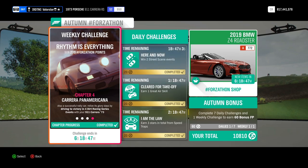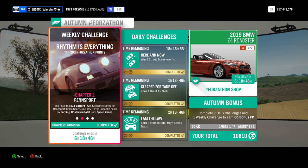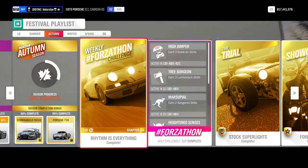Now let's look at the Forzaton. We need to own and drive the 1973 Porsche 911 Carrera RS, earn 12 stars total on speed zones, win three road racing events, and win four dirt racing series events. That was a very quick one.